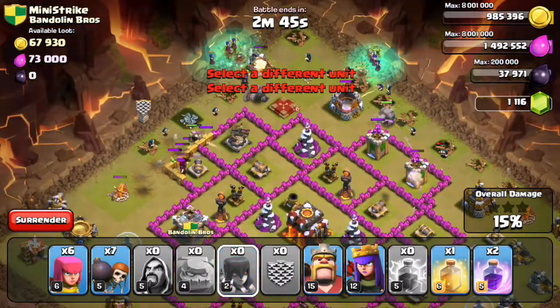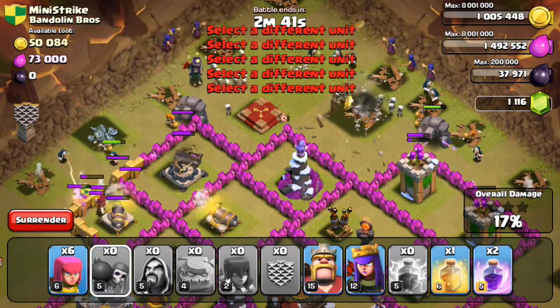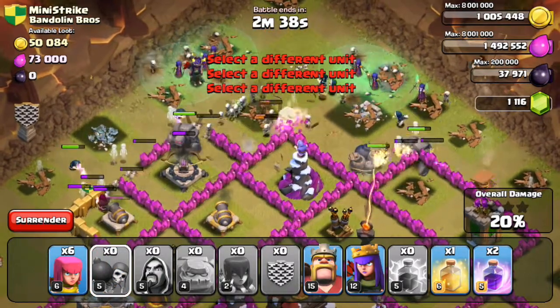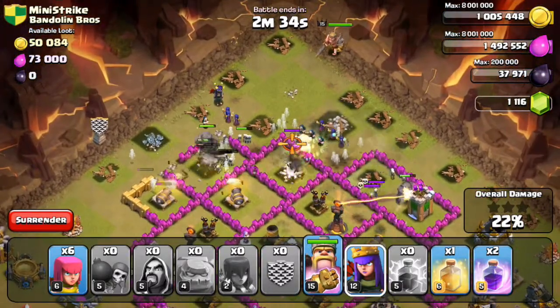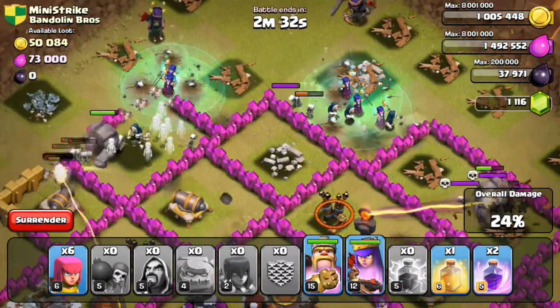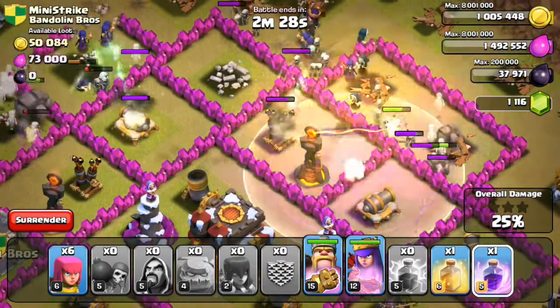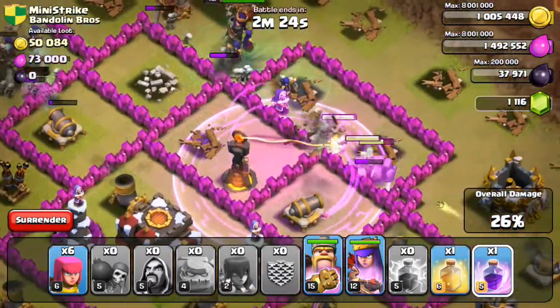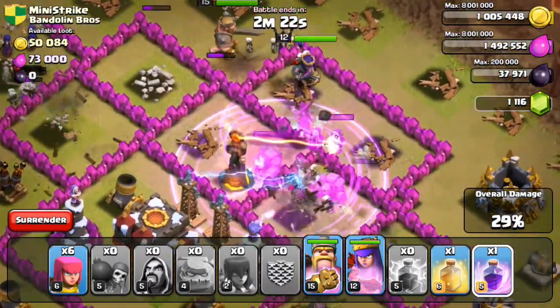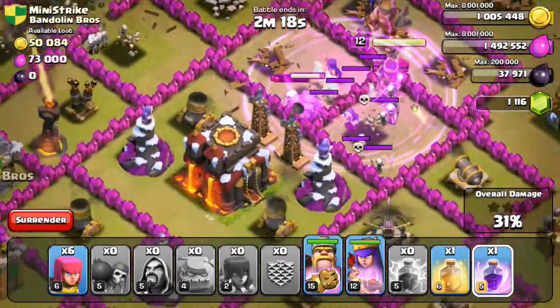Putting our witches at the top, wall breakers should be going in. Looks good so far — should have brought a jump spell, but who cares. Let's put a rage spell right here to help those troops get towards the middle and especially destroy that inferno tower — and that inferno tower should be going down, yeah it does.